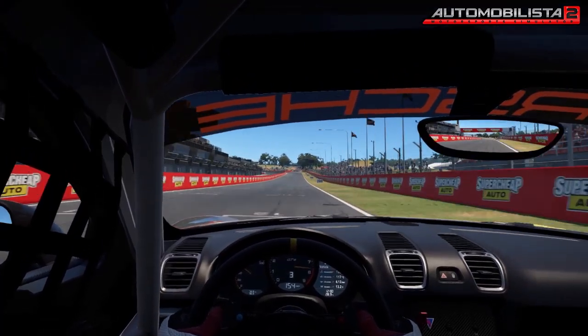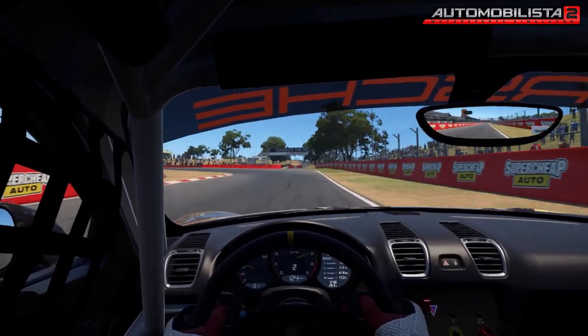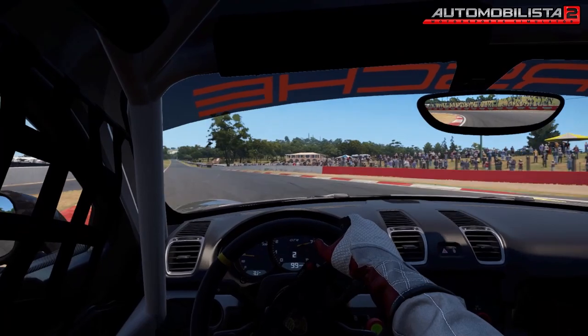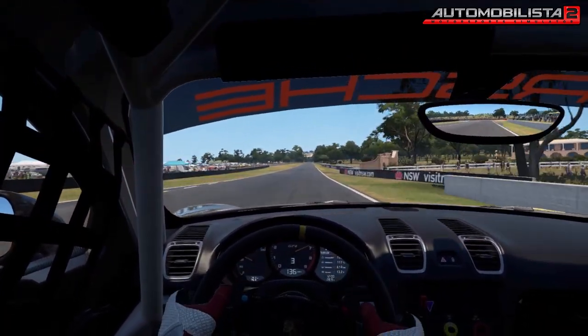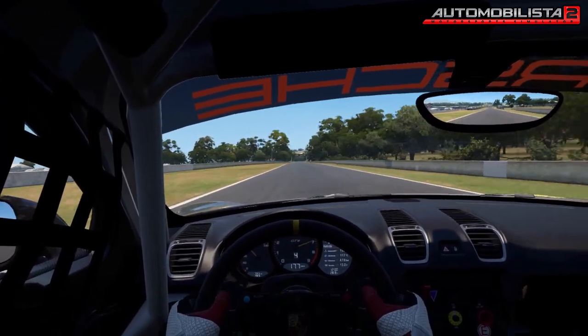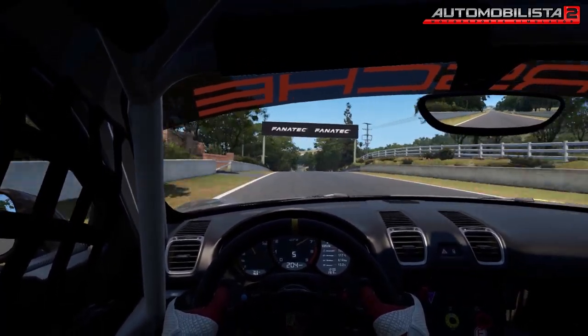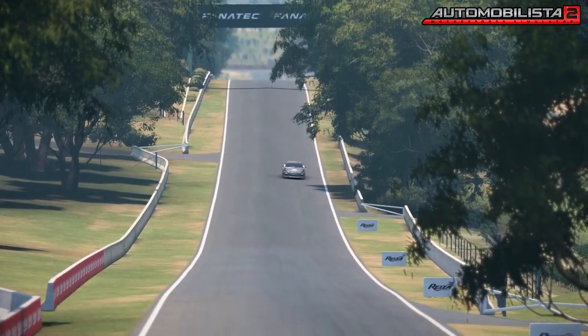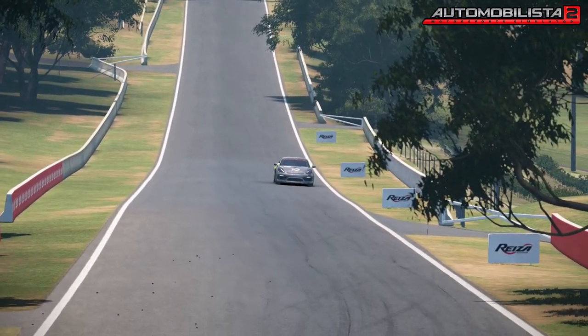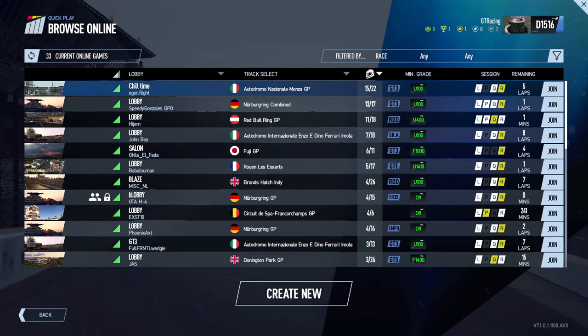What also can make or break a game is the multiplayer. Whatever great content a simulator provides doesn't really matter too much, as sooner or later people usually want to compete against other human beings. There are currently two major multiplayer models: scheduled races managed by the producers, and a server browser. Both Automobilista 2 and Project Cars 2 use the server browser model. However, Project Cars 2 also features a multiplayer license — a basic implementation of an ELO system — that essentially ranks how quick you are.